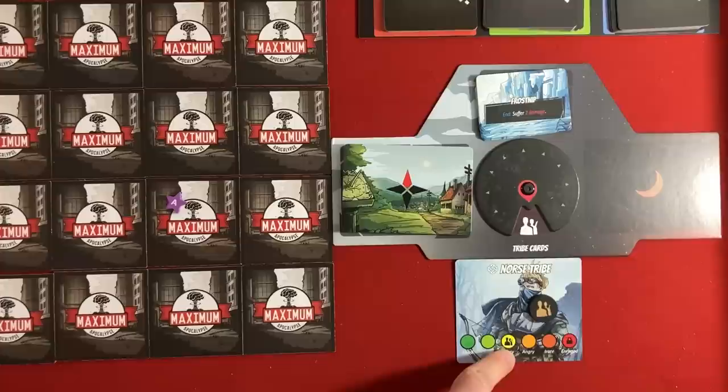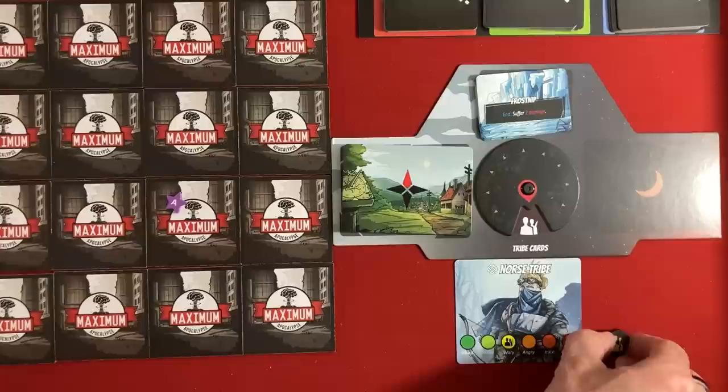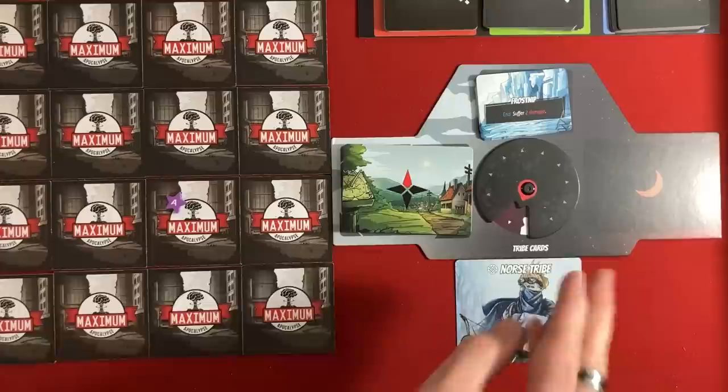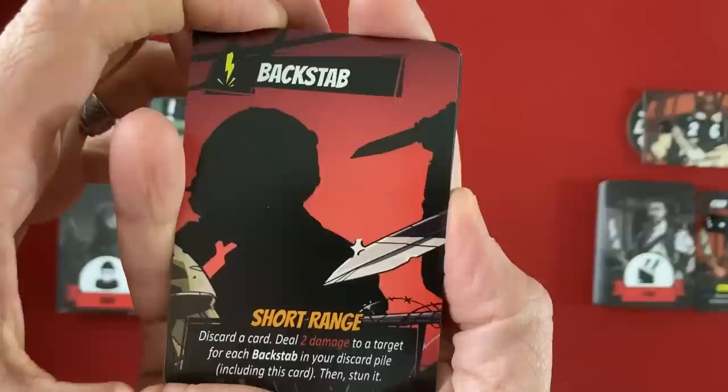The Norse tribe tends to be wary of us, but in this scenario they start out angry. If you attack them it goes further toward enraged — once enraged, you can't do anything with them. If you give them gear cards or scavenged items, you can make them nicer until they'll trade or even help you fight at the allied step. The time marker moves based on the spawn result — anything except a seven moves a single spot, but a seven moves four spots, which can trigger exposure unexpectedly.